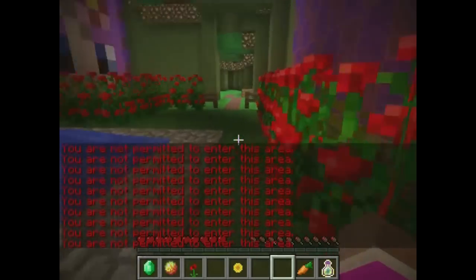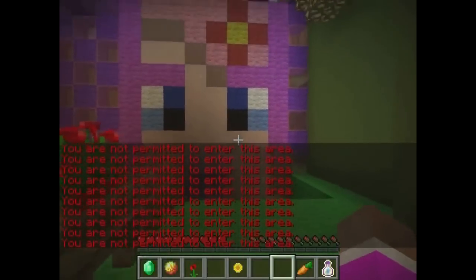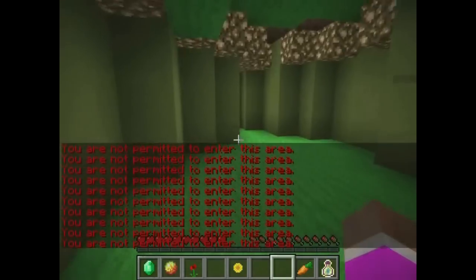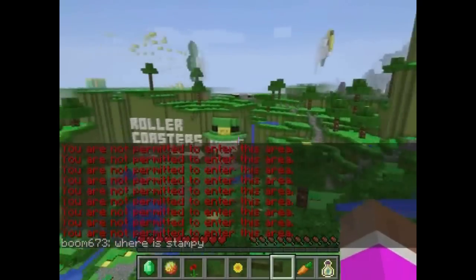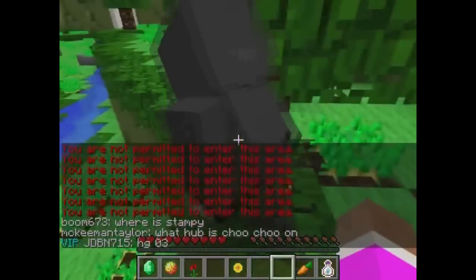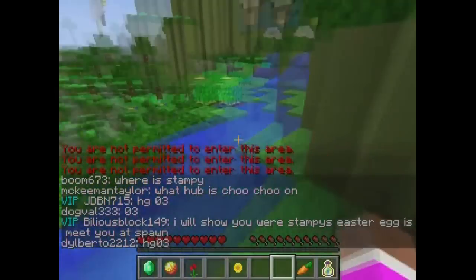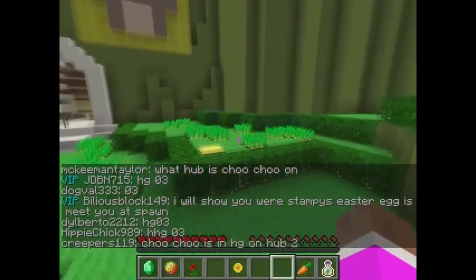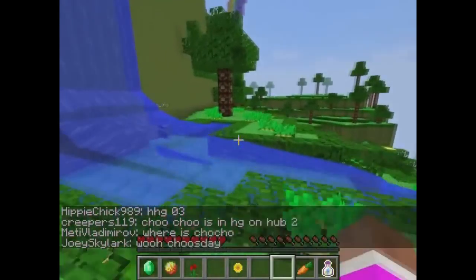So yeah, that's how you get to it and that's what's inside that little easter egg. If you don't have VIP and can't get it — whether you don't want to pay the $20 or can't do the parkour — here's where it's located. My own personal thoughts: I honestly don't think it's right to hide it behind a paywall, but that's just me.